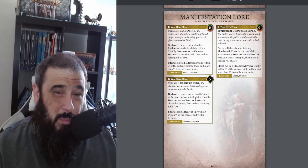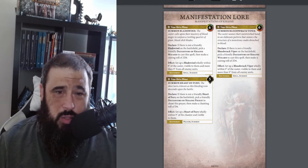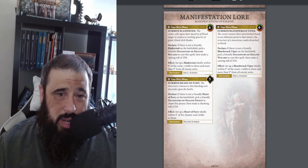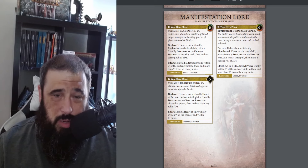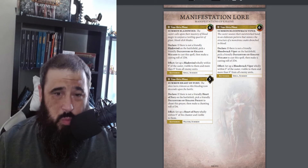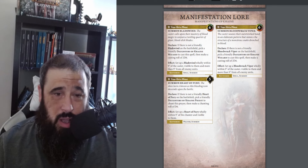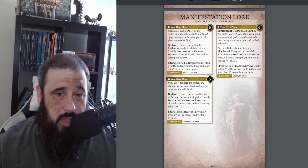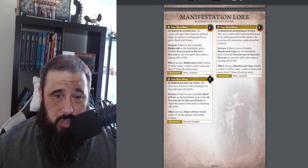They also have manifestations - more like prayers. They've got their own set. The Bale Wind is cast on a 6, set up within 9 of the caster and more than 9 inches from all visible enemy units. The Blood Rack Viper is again set up within 9 of the caster and more than 9 from all visible units, cast on a 6. The Summon Heart of Fury is set up within 9 inches of the caster visible to them, and is chanted on a 5+.